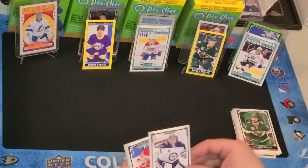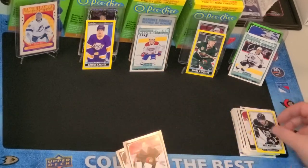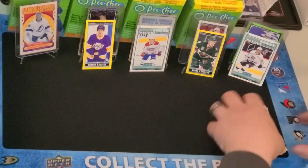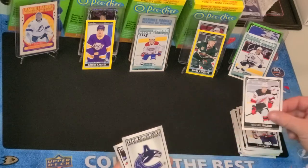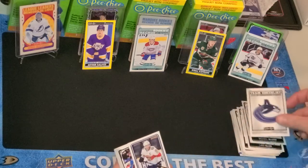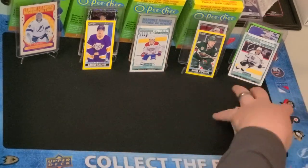Matt Zuccarello, Connor Hellebuyck, Noah Hanifin, Carey Price, Yellow-Bordered Kopitar, Matt Murray, Dominik Kubalik, and Pierre-Olivier Joseph. Come on, Retro Zegras! Lars Eller, Michael McLeod — who's Ryan McLeod's older brother — Canucks Checklist, Barkov, Pierre-Edouard Bellemare, William Nylander, Patrik Laine, and Andre Sekera.